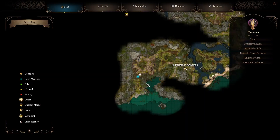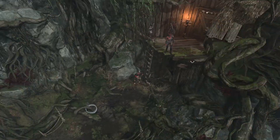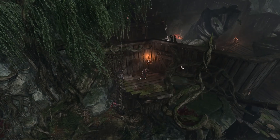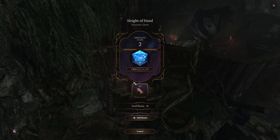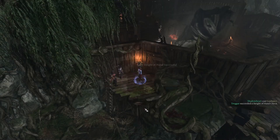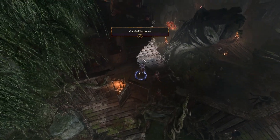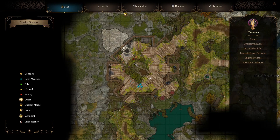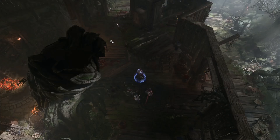This way is locked. We have thieves' tools — right click, open, lockpick. I keep forgetting I can just right click things instead of going into the inventory. I didn't see what we rolled because I accidentally clicked it. That is pretty much this area done as far as I can tell. There is more down here that I haven't explored yet, so I do want to go down there.